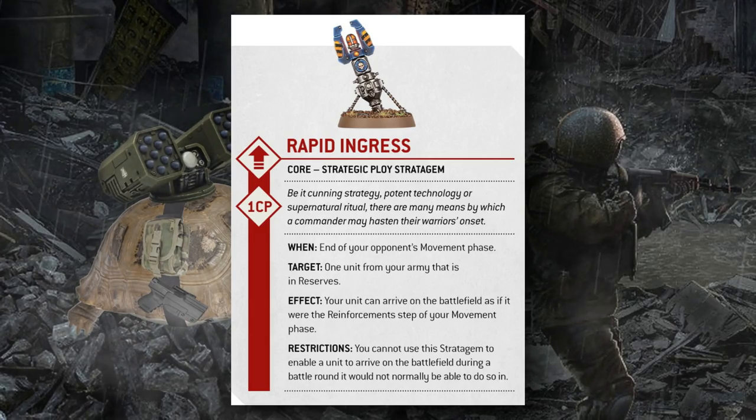Importantly, Rapid Ingress doesn't change where the unit sets up on the table — only when it sets up. Whichever reserve rule you used to enter reserve will explain how to set the unit back up; you're just changing from your own reserve step to after the opponent's movement phase. Overall, super cool. The most interesting thing for me is the new format for stratagems — it looks so good, it's so legible, and the interactive, interruptive style of play they're going for in 10th edition is really exciting.